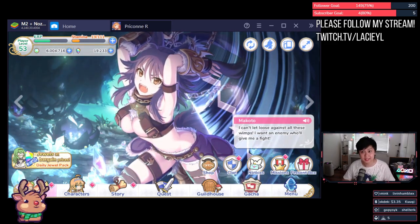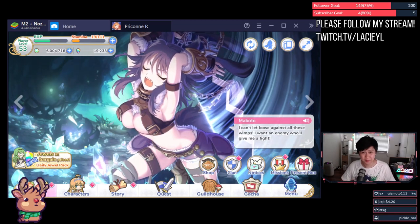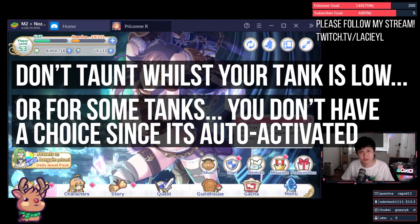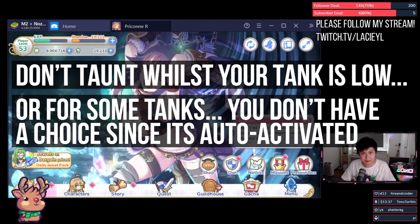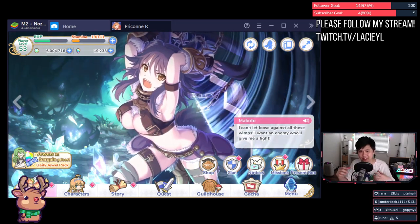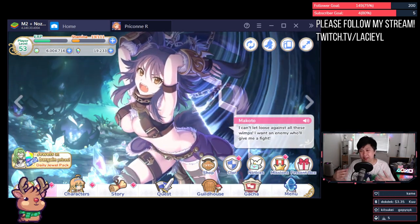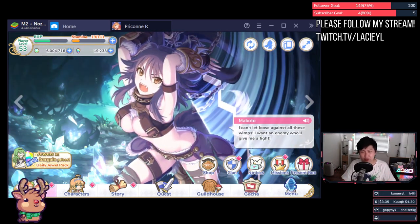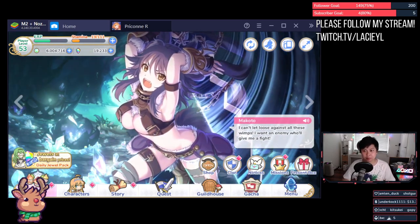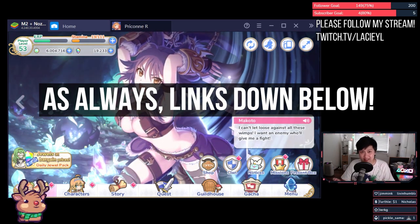Some tanks offer disruption skills like stuns and knockbacks, which can really screw with your opponent's attack patterns, whilst others have taunts that make enemies focus your tank — which can actually sometimes be bad. Another consideration is their range and where they sit in the front line, which becomes pretty important if you're running Kauri. Especially for the open beta, it's not too much of a concern.